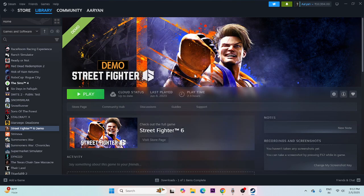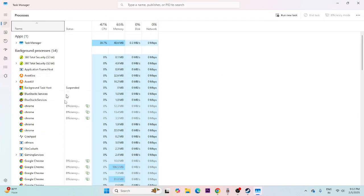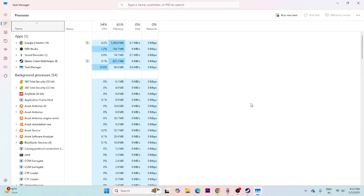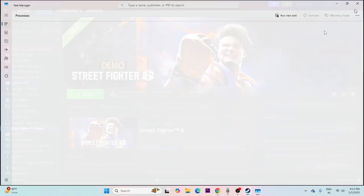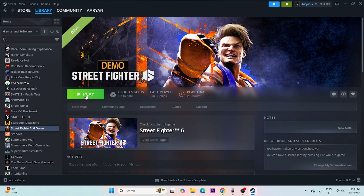Next, close overlay and overclocking applications. Right-click on the taskbar and open Task Manager. You'll likely see many things running in the background — for high-end games like Street Fighter 6, background apps can impact performance. End those tasks, close Task Manager, and try launching the game.